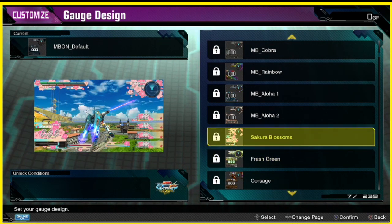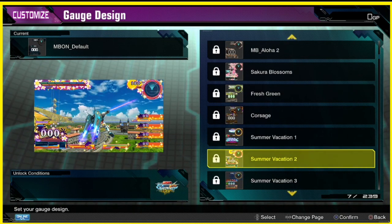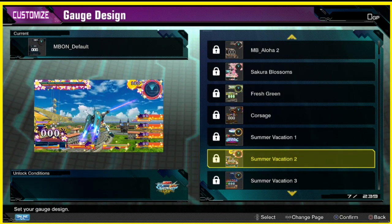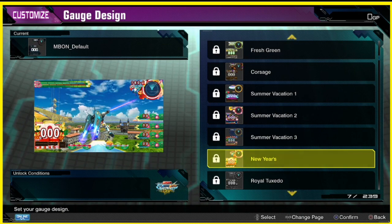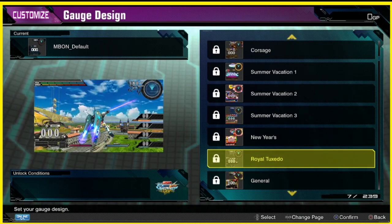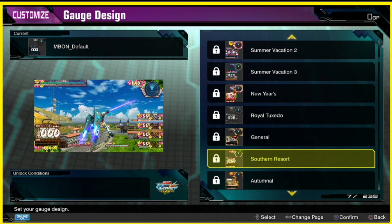It's nice and colorful and flowery and stuff. Corsage, fresh green, summer vacation — oh this summer vacation one is pretty cool, it has some palm trees and more flowers. Oh man, new years looks kind of hot. General wall — this one has a lot of shapes and stuff sticking out.